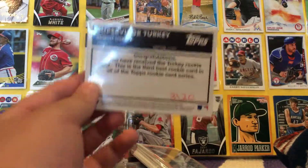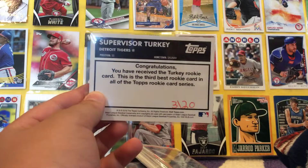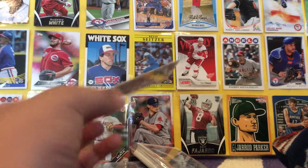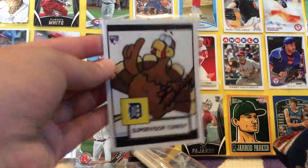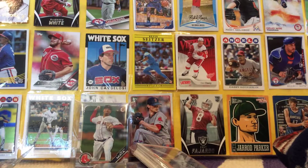Number 3 of 20 from Supervisor Turkey. Congratulations, you've received the Turkey Rookie Card. This is the third best rookie card in all of the Topps Rookie Card Series. Awesome. Number 3 of 20, autographed. That's super cool. Thank you.